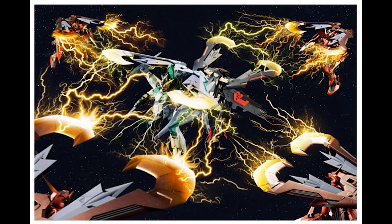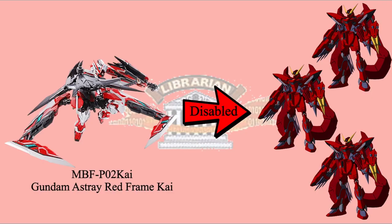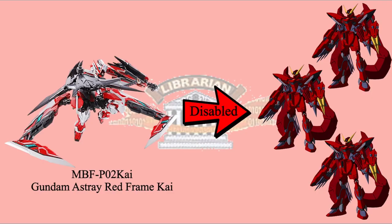Lowe also saved the injured Lily. After a while, the four Nebula Blitz returned to attack Junk Guild. But Lowe was ready this time. One Nebula Blitz was defeated by Fanblader and Gold Frame Amatsu Mina. The rest of the three Nebula Blitz had their batteries drained by Astray Red Frame Kai's claw form. The four Lilies were rescued by Junk Guild and became members of the Junk Guild too.